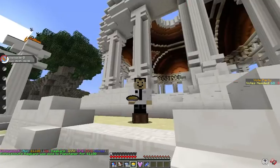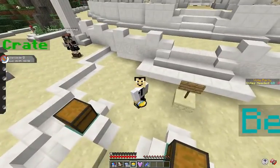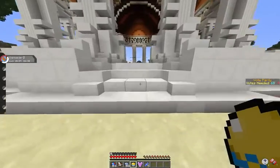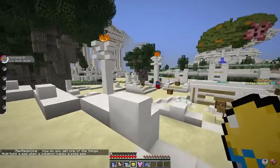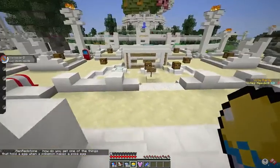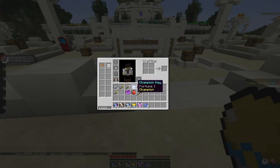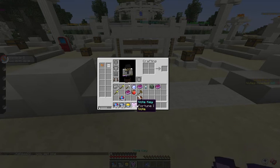Hey everyone, welcome to a new series — we're going to be doing Pixelmon. I'm holding a Pokeball in my hand. All I've done so far is pick my starter, which is Charmander — the one I always pick because it's the best one in my opinion. I went ahead and voted and got two shovels, and these are the rewards I got from voting. There's a Park Ball which I don't really know what that does.